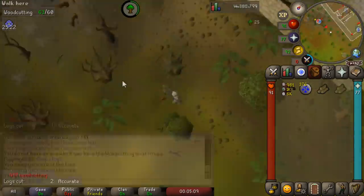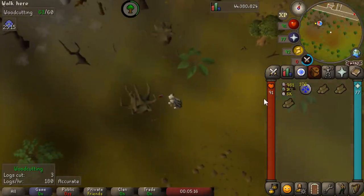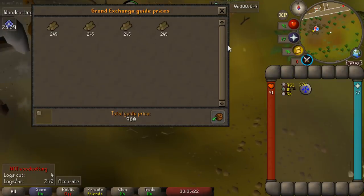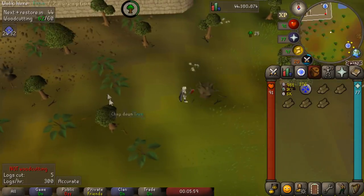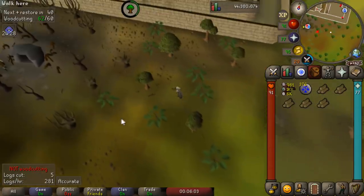There's another one over here — cut down. They cut down very quickly. Honestly, this would be a decent way to train up at early levels, because currently they are price checking on the Grand Exchange for 500 each, which is more than yew logs. In the price checker they're only showing 245, but over on GE Tracker we can see they're worth around 500 each. They don't sell very quickly on the Grand Exchange, so I would collect maybe 100 at a time and then go ahead and sell them off.